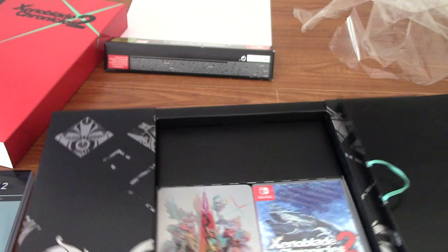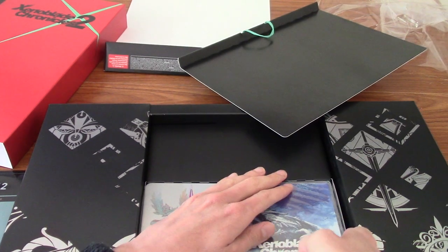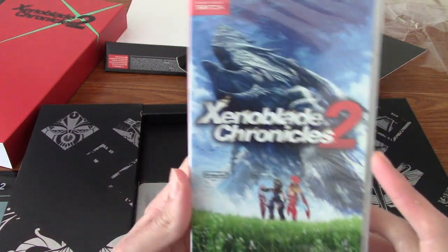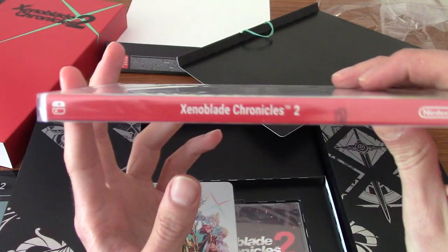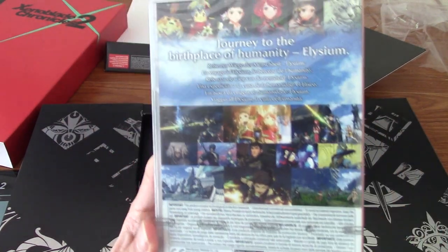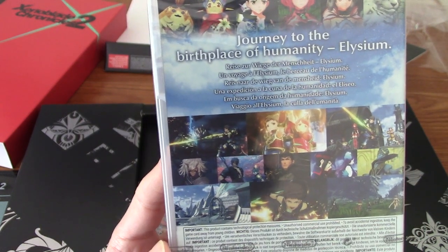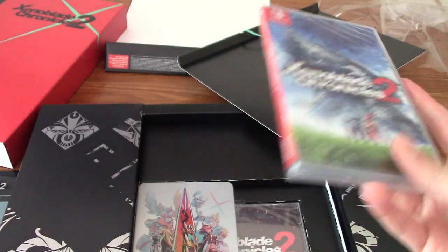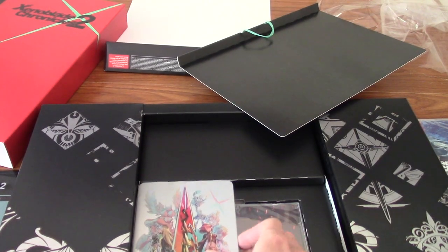So that goes below the art book - very nice. And then below that is... So we have Xenoblade Chronicles 2. This is the regular retail version, I'm pretty sure. I don't think there's anything special in here. But that is a look at the back, if anyone wants to read it. I'm not going to take it out of the cellophane wrap or anything, because I am going to get around to it. Hopefully today, actually, I might start the game.